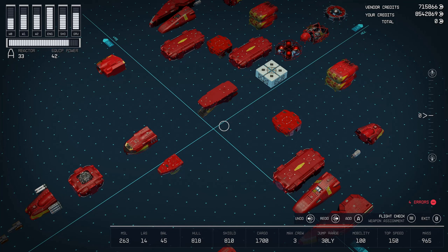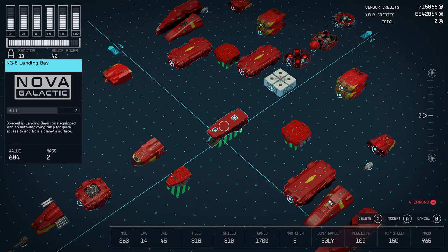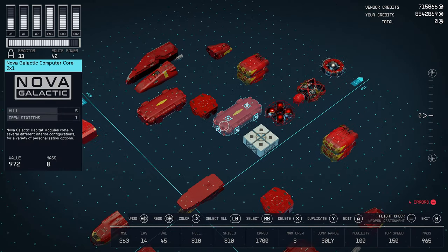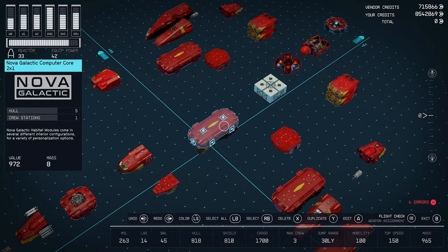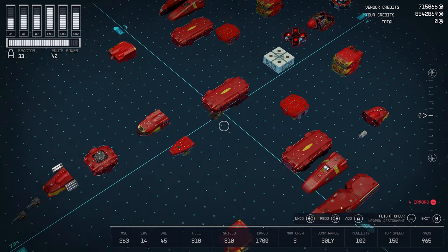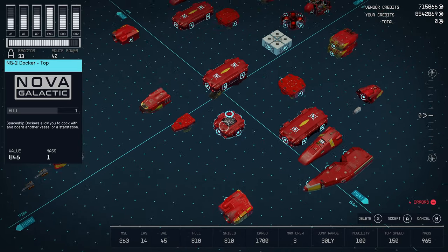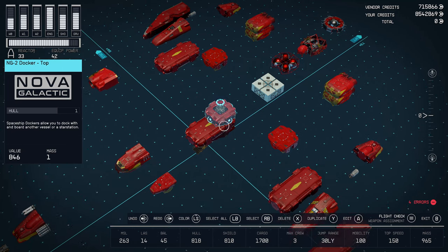Now we are going to build this ship. I almost always start out with my landing gear, and for this one we're using the NG6. The first thing we want to put on top of this is going to be our computer core — I'm going with the Nova Galactic here. Of course you can use whatever habs you like. The stairs here are going to go straight up, so make sure the stairs go all the way right through, even though this is only one level of stairs. I always go ahead and put the docker in next — this will lock our stairwells in place.